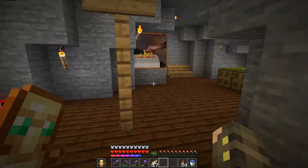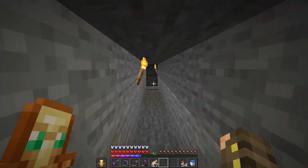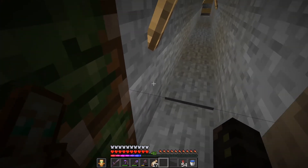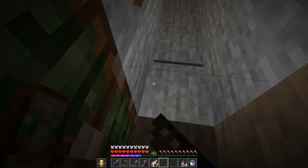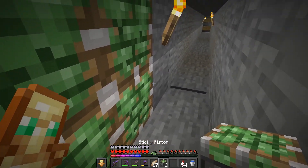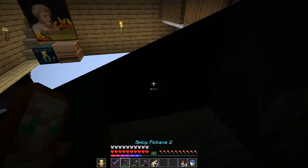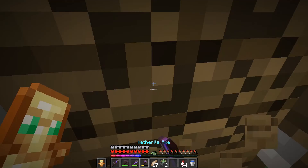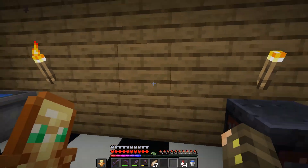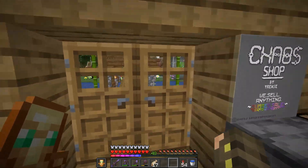One cool little thing here in the cave: you come in here and there's another piston door — okay, this did not go as planned. Well, what's supposed to happen — we have a little bit of a technical difficulty right here, but yeah, it's a little door that opens up here, which is again pretty rad.